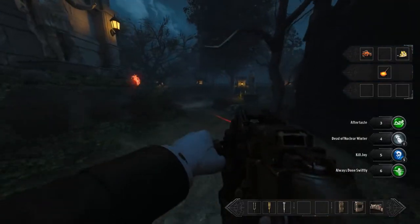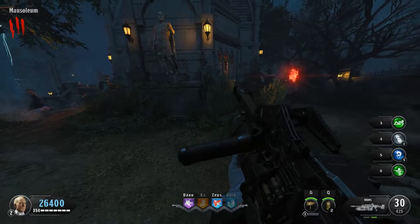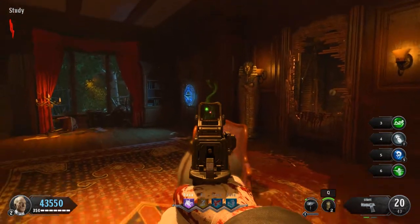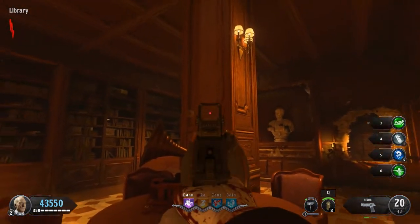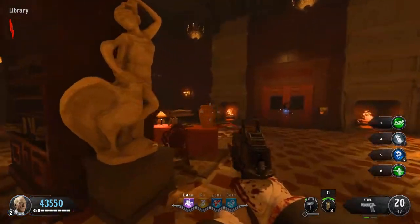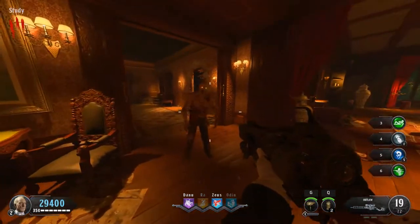Now we can move on to the final crystal — the green one. I saved it for last because it is one of the most difficult to memorize. The first spawn location for the green crystal is in the study on the table. The second is down the stairs and to the left in the library. The final location is around the corner to the right, staying in the library. Once you find the correct one, feed it souls and then interact with it.